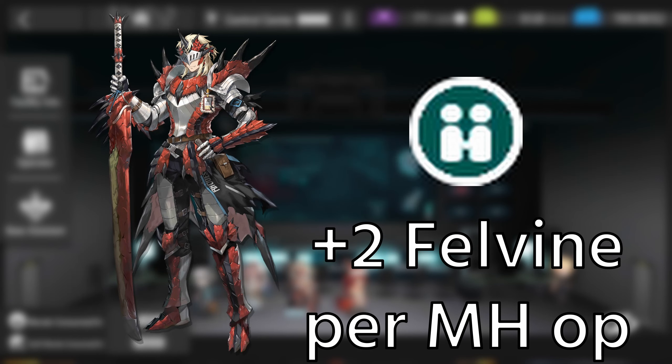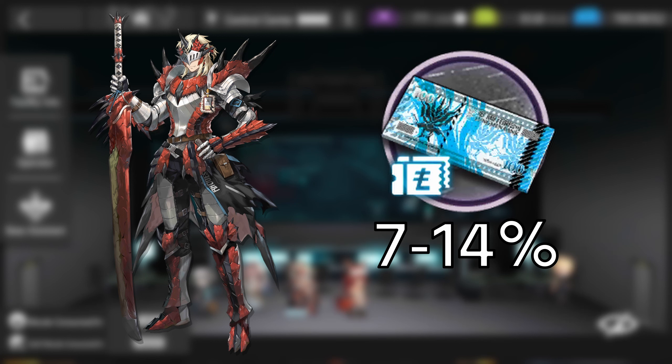Moving on to Ratalos S Noah Khorne — when placed in the command center, he creates 2 Felvin for every Monster Hunter operator in the command center, which means he will generate 4 when paired with Ariato. Additionally, at E2, he increases the order acquisition efficiency of trading posts by 7% when there is another Monster Hunter operator in the command center. Once again, this does not stack with other effects of the same kind, like from Amiya or Swire.